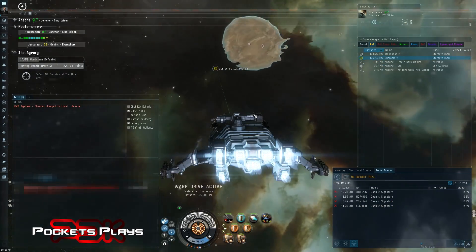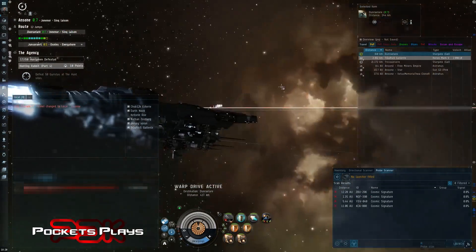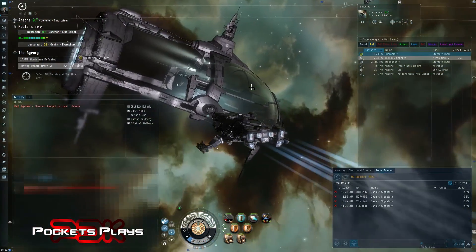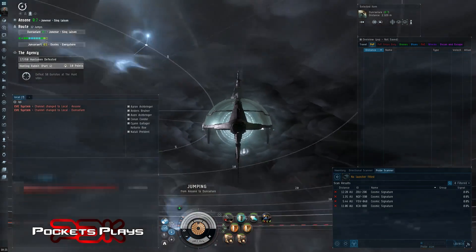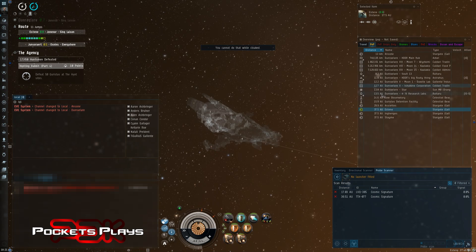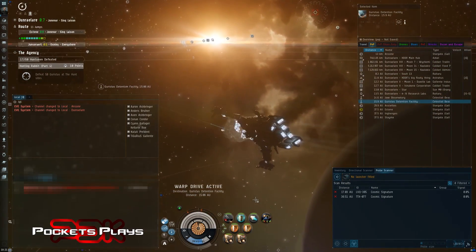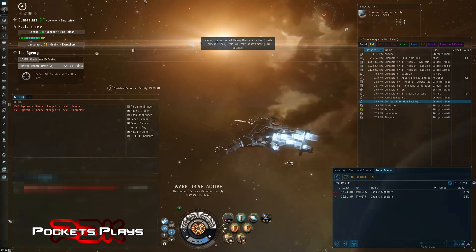We're gonna go find ourselves a site and run it. Just before that, in preparation for the site, I built myself a Tengu — mostly because I've always wanted one. They're not really that great in high-sec overall. You can run missions with them I guess, but as far as exploration goes they're a little limited, since they can't get into a lot of the high-sec sites — only the top two or three and some of the unrated sites.